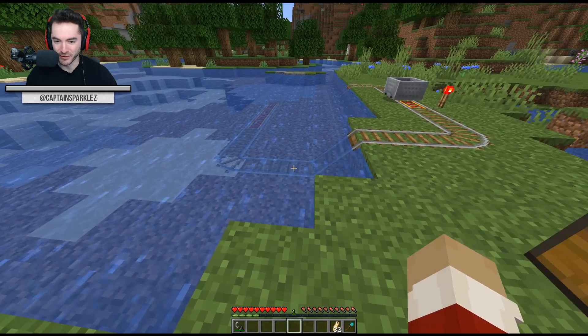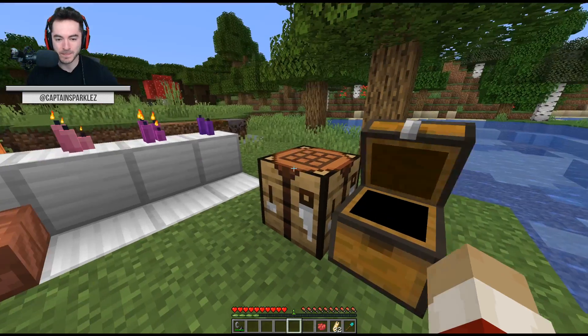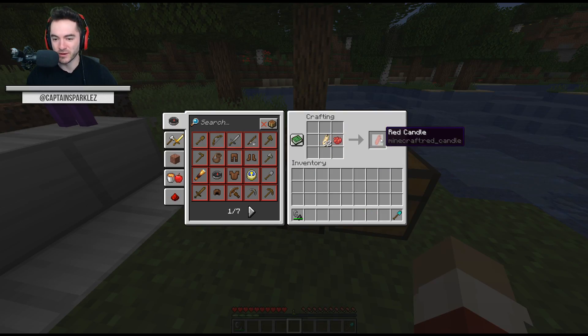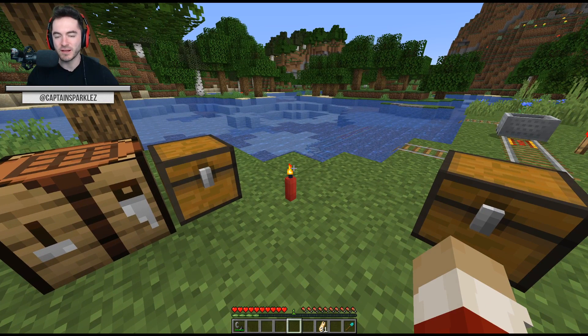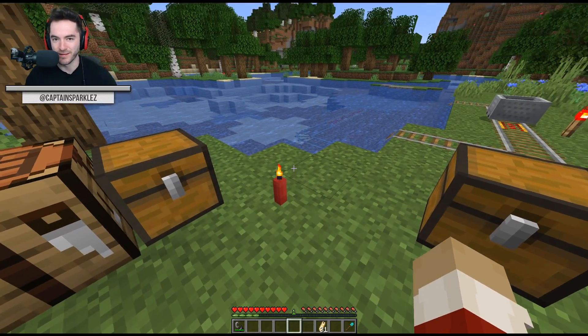You can also dye the candle by just putting it with some dye in the crafting table - we get a red candle there. It'll obviously only do one at a time, but then you've got yourself a red colored candle, which is cool. You can light that up; it doesn't seem to do the flickery lights thing, but maybe that's to do with the warden. That'd be really cool if the warden actually ends up doing the flickery light thing with the candle like we saw in the demo, but who knows if that'll happen.